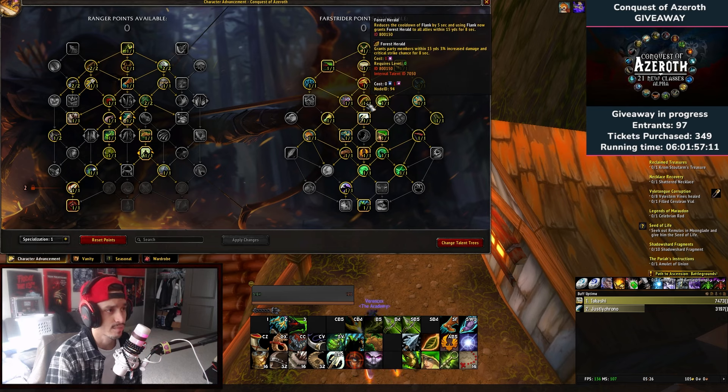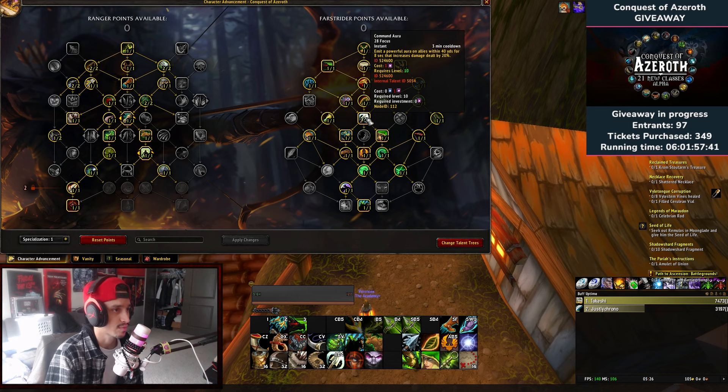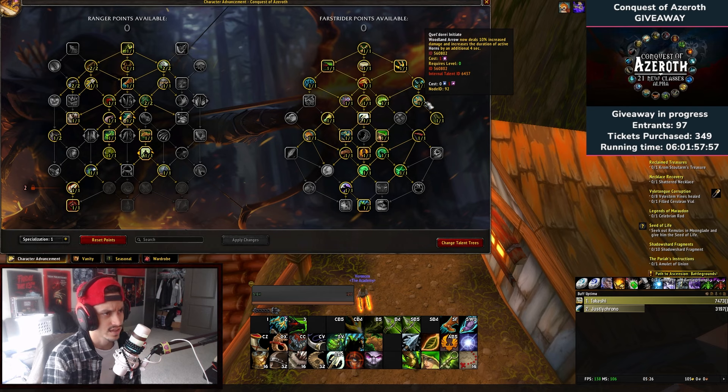Forest Herald grants party members within 15 yards 3 percent increased damage and critical strike chance every time Flank is used — pretty much a filler, but nice when we do use Flank. Defense of the Ancients: Vine Arrow now emanates an aura around you for 10 seconds, reducing damage taken of party members within 10 yards by 3 percent, scaling with agility — that's part of our rotation. Command Aura: emit a powerful aura for allies within 40 yards for 8 seconds, increasing damage dealt by 20 percent. This is like a cooldown you can pop — really good for the beginning of fights or damage phases.